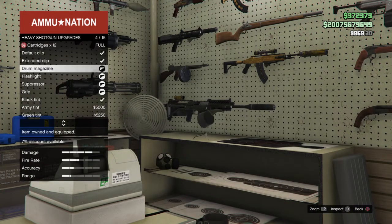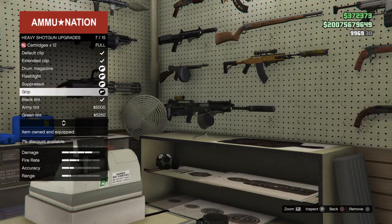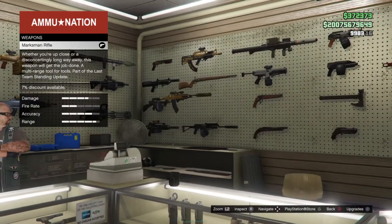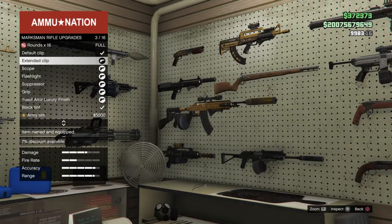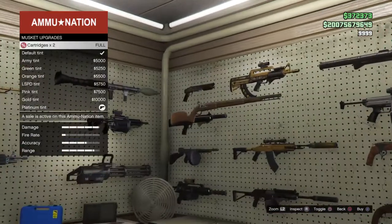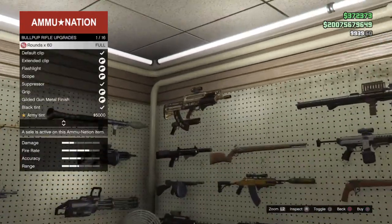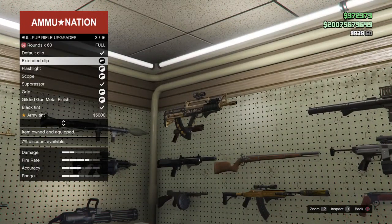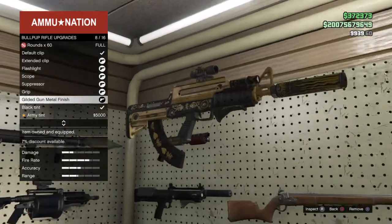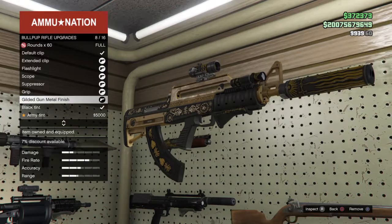Here we have the heavy shotgun — drum magazine, flashlight, suppressor, grip, and platinum. Here we have the Markham rifle — every single attachment and the Yusuf Amir luxury finish. Right here we have the musket — just put platinum on that. Right here we have the bullpup rifle — every single attachment including the gilded gunmetal finish.